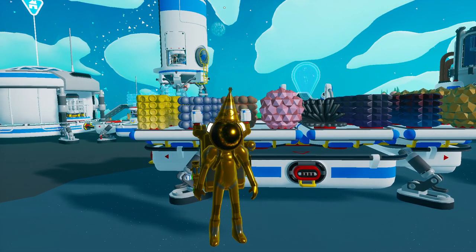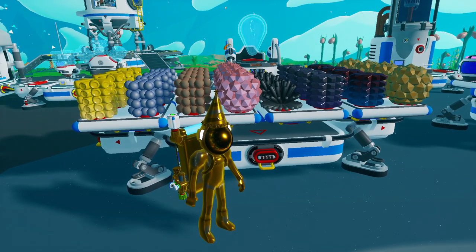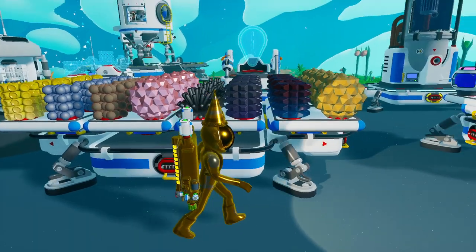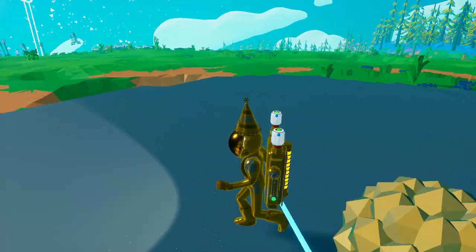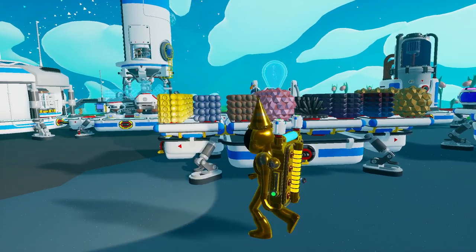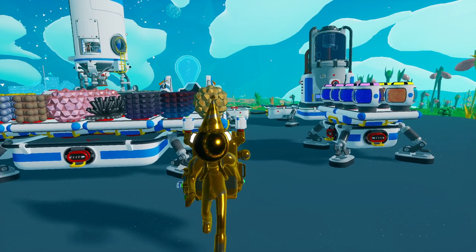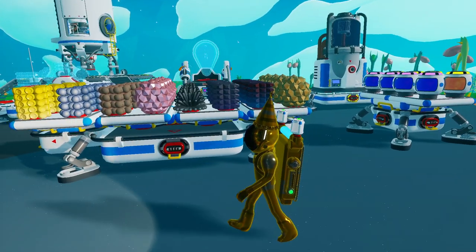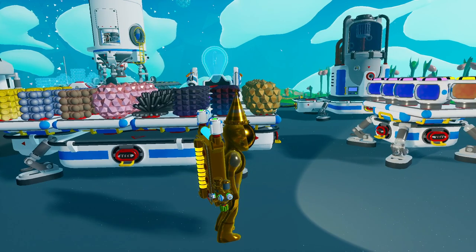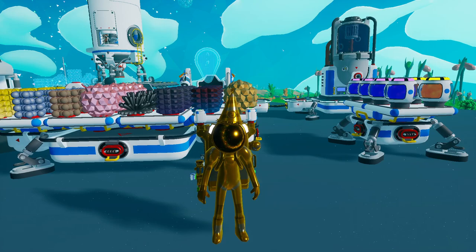Obviously, this is the easiest planet to base on without assistance from other planets. The resources that seem very cheap are only cheap because we're used to starting on this planet. If we started on other planets, Silva would seem a lot more useful than we typically think it does. It's easy to get all the home planet resources, and that's why it earns the number one spot.